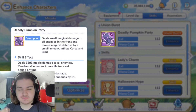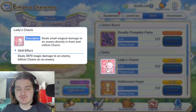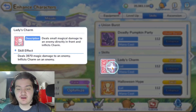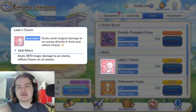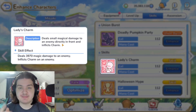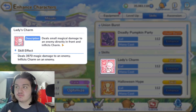The Deadly Pumpkin Party ability lowers magic defense, inflicts curse, and binding — it just does a ton of stuff. Next, 'Lady's Charm' charms the direct enemy in front and deals a bit of magic damage — actually more than the ultimate on a single target, though the ultimate is AoE. Inflicting charm is nice; basically the enemy turns around and starts attacking other enemies, similar to Io's ability.